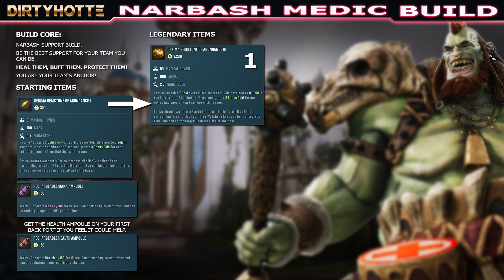I like to start by upgrading my Dekima Gemstone first — maybe not to tier 3, but tier 2 is fine. Those free Watcher's Eyes are really great and help you win games because visibility is key in Paragon the Overprime. It also comes with helpful stats like mana, mana regen, and magical power. So that's my item number one to go for.